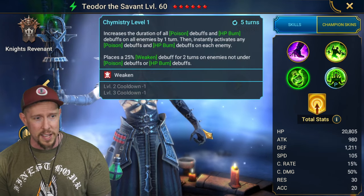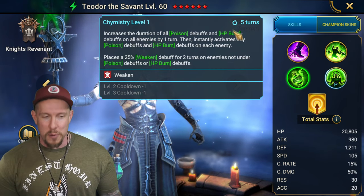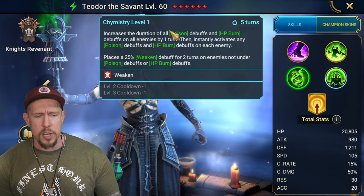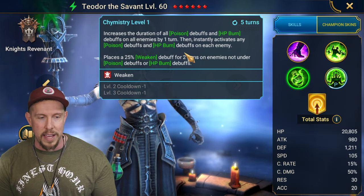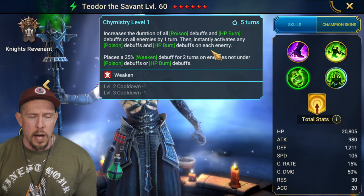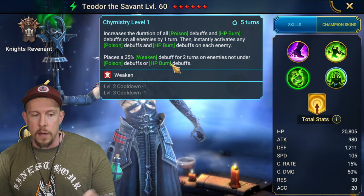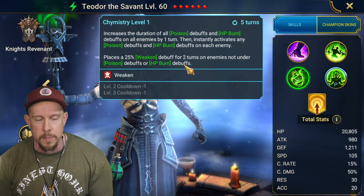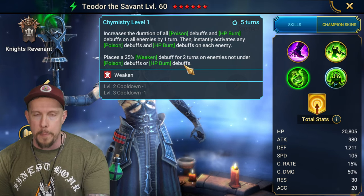A whopping 50% chance on the decreased speed. He's a defense-based champion. His A3 - Chemistry - on a three-turn cooldown, when booked the books go right to the cooldowns. It increases the duration of all poison debuffs and HP burn debuffs on all enemies by one turn, and instantly activates any HP burn and poison debuffs on each enemy. We love the extension as well as the activation.